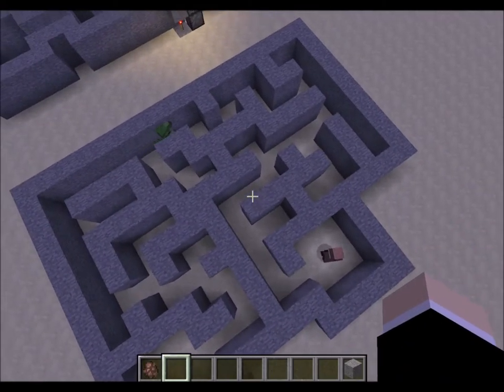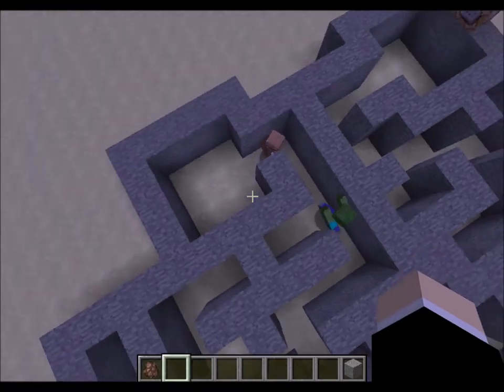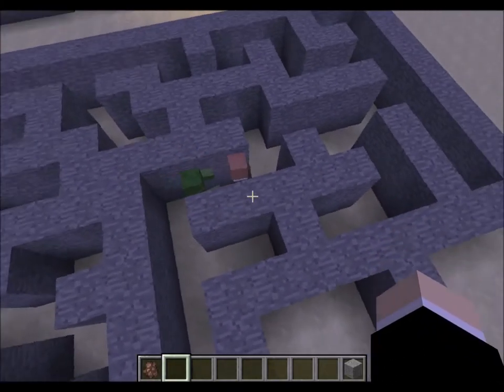As you can see, the zombie gets through the maze without a problem. He's gonna find the villager and kill him.